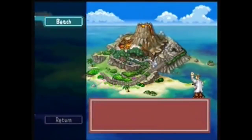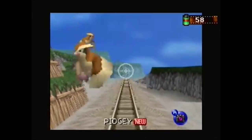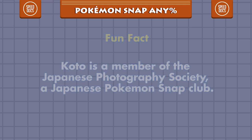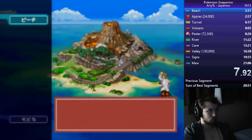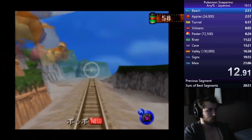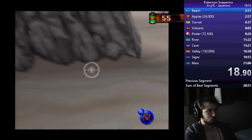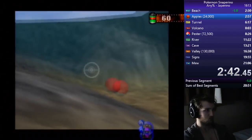Levon had been a viewer in fellow Snap speedrunner Calcium Lemon's chat, and had been climbing the leaderboard for six months. It was around the start of 2017 that a new strat was found for Beach. The game's tutorial — the three Pidgeys at the very start — normally locks your camera control until you take three pictures of Pidgey. A Japanese runner named Kodo discovered that you can take two pictures of the second Pidgey, meaning you can look around freely for the third Pidgey. Levon and Aniril found that you could get an extra 800 points on Pidgey by looking to the right for the third picture, for a total of 4000 points. With this extra point boost, runners were able to take an even earlier picture of Electrode in Tunnel to get early apples.